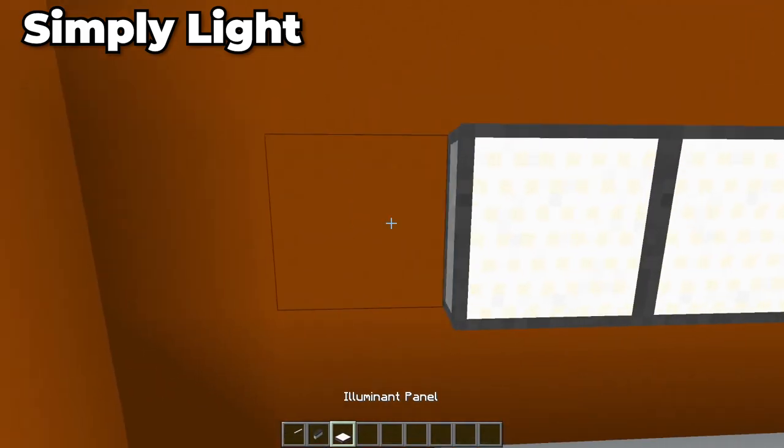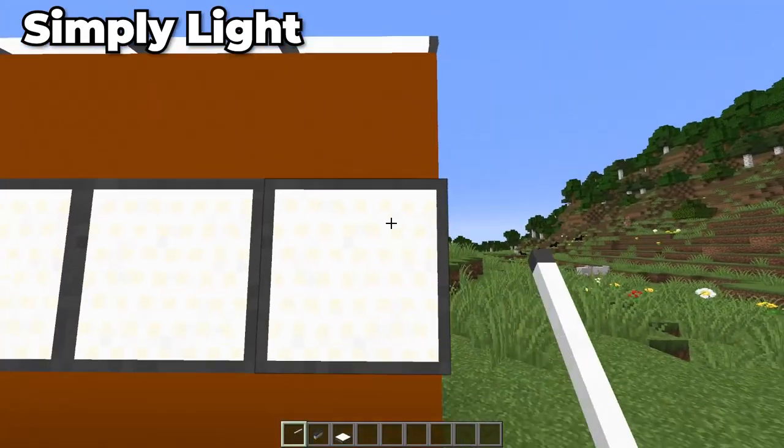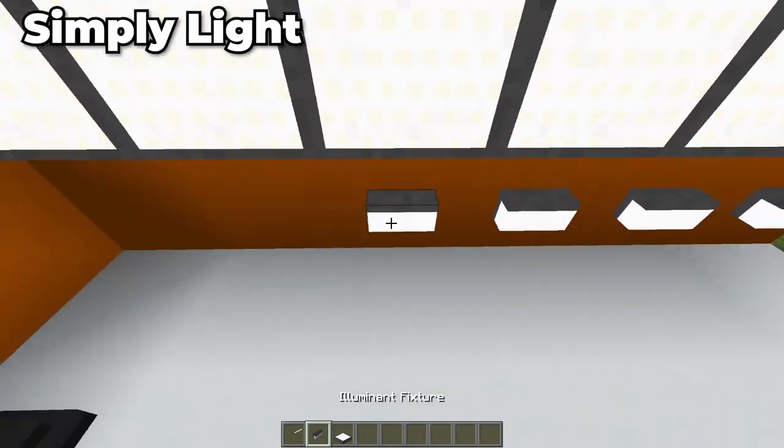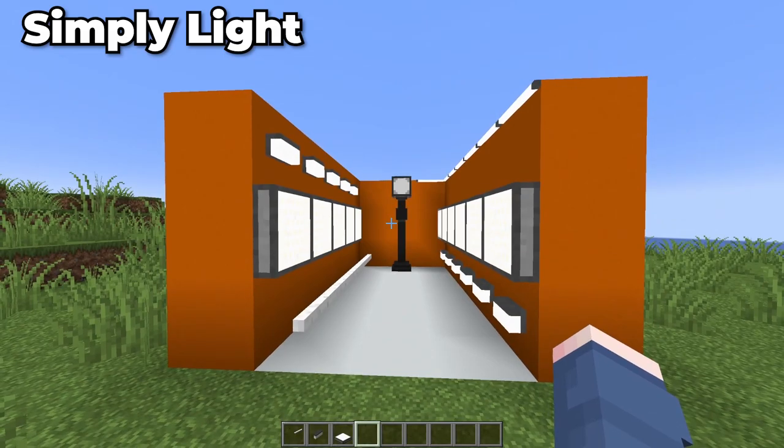Moving on to our Simply Light mod. Simply Light just adds in a collection of new modern-style lights that allow you to have more decorative power when modernising your builds, with some cool custom modern lights.